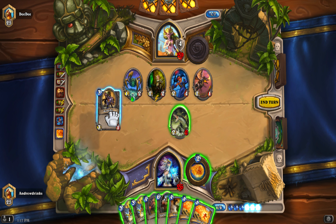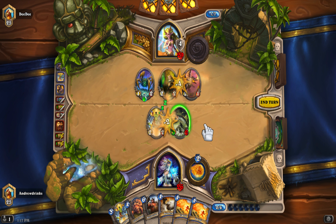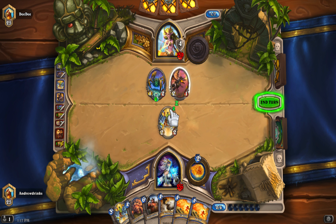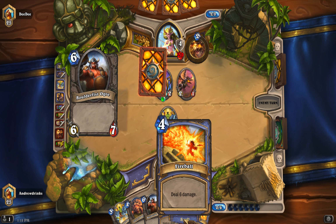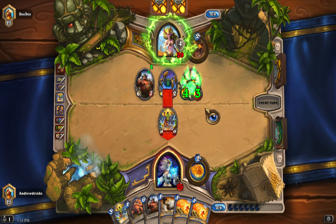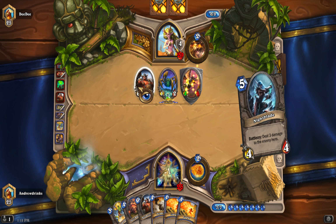I'm going to play this guy along with this guy. This has three attack and this has four, so I'm trading a 4/1 for a 2/4 — usually worth it. I'll trade for the Knife Juggler because the Knife Juggler does a lot of damage. Sacrifices were made. The only issue is that poisonous character — I could polymorph it but that's not really worth it, and fireballing it is also not very worth it.